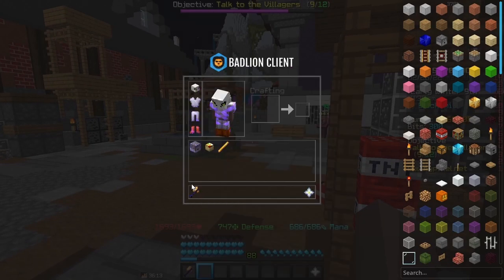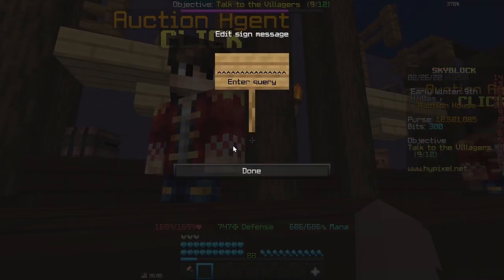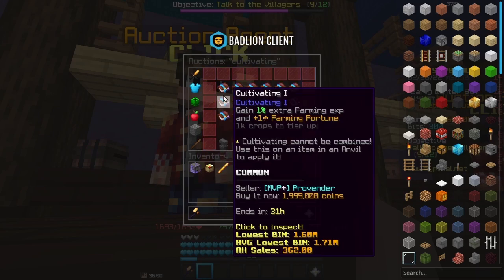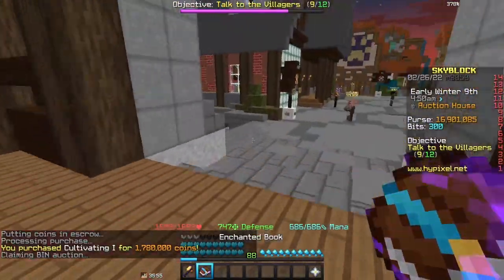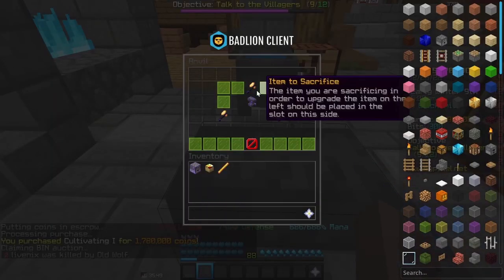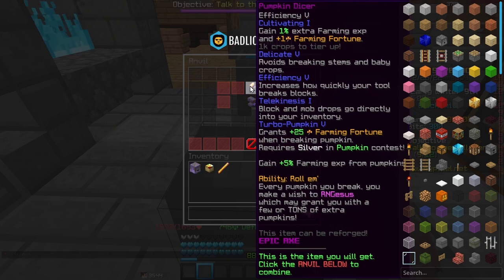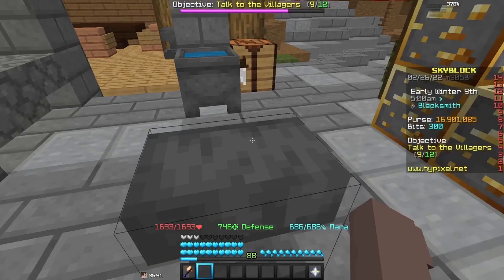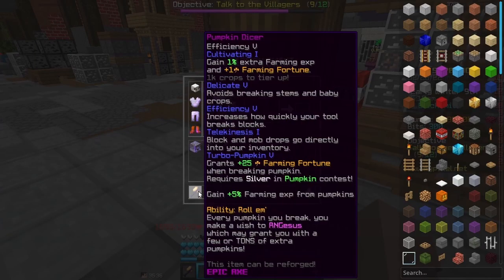Next, a pretty decent enchantment is cultivating. It essentially just requires you to farm crops to level it up. So let's get cultivating on this. That shall max us out even more — 1.7 million, essentially 1.8. Add that to the axe. There we go. We need 1,000 crops to tier it up, so that tiers up to 10. Now we have turbo pumpkin 5, we have cultivating, we have everything like this.